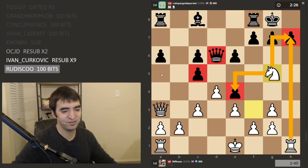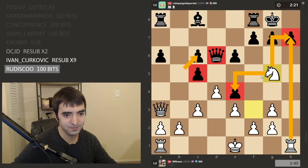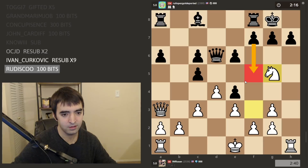It's a nice London line. This is one of the points of bishop e5 — to really damage the queenside. So there's a line f5, and then I take with rook or knight. Maybe take with knight, attack the rook, and then later take the pawn.